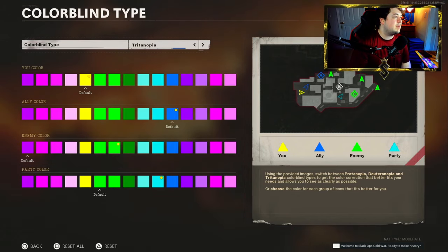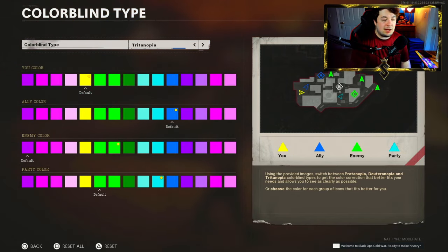You guys can choose whatever colors you want. I personally use yellow for myself, blue for allies, lime green for the enemy, and a lighter blue for my party color. Let's jump over to the next setting.